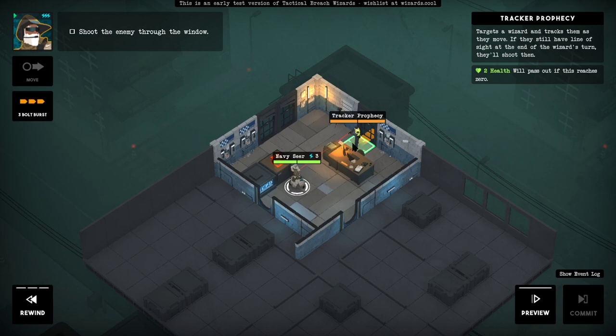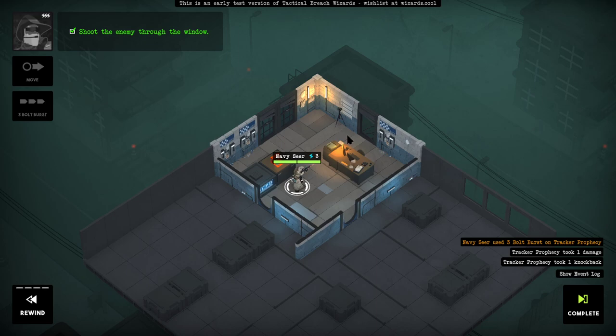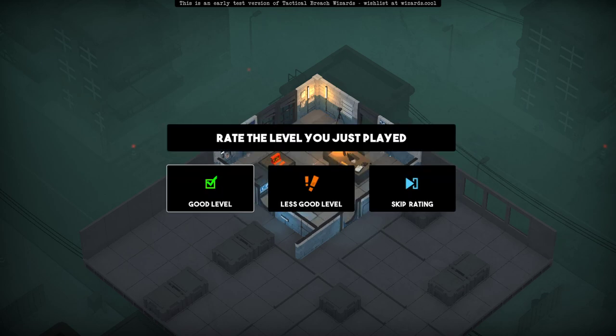Let's rewind that. A little bit of defenestration — I think that's what it's called, when someone falls out of a window. It's a good tutorial level.